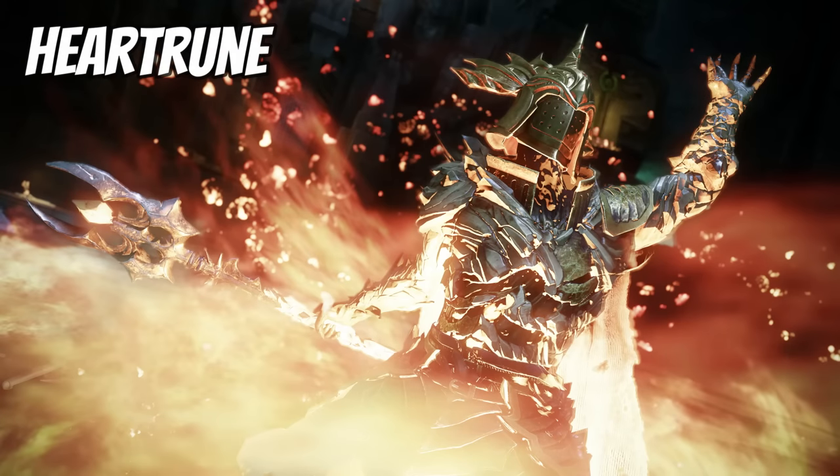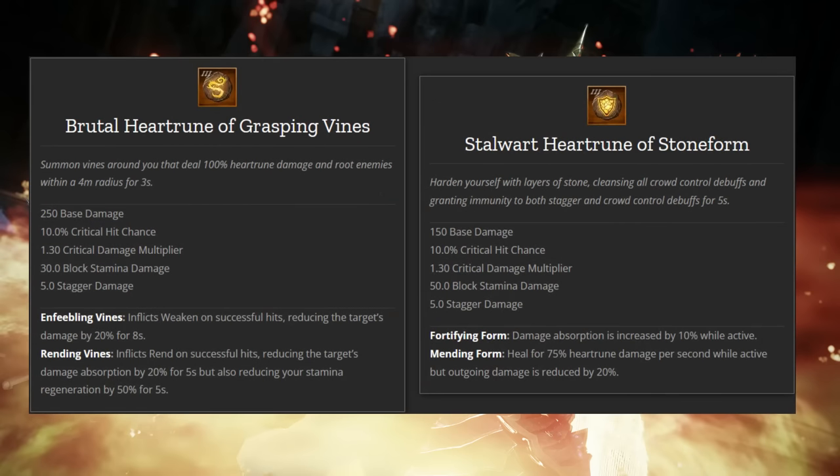For Heart Runes: Brutal Heart Rune of Grasping Vines is preferred for ad pulls — Enfeebling Vines inflicts 20% Weaken for 8 seconds, and Rending Vines inflicts 20% Rend for 5 seconds. For boss fights or really hard ad pulls, the Stalwart Heart Rune of Stone Form is unbelievable — you can't be staggered, it increases your damage absorption for 10 seconds, and heals you for 75% of rune damage per second while active. The heal amount is huge, essentially keeping you alive. It's an emergency button — you will not die when you press it.